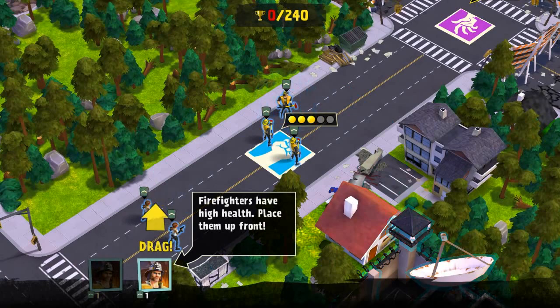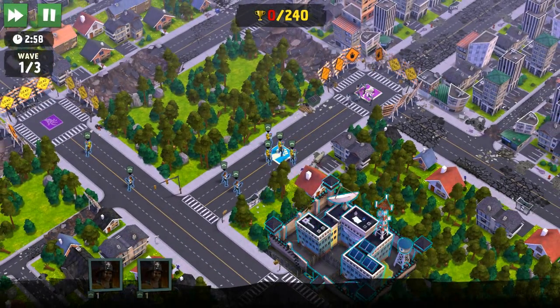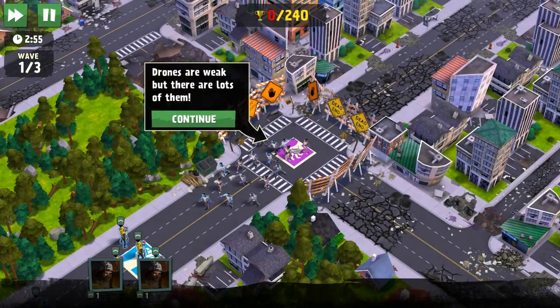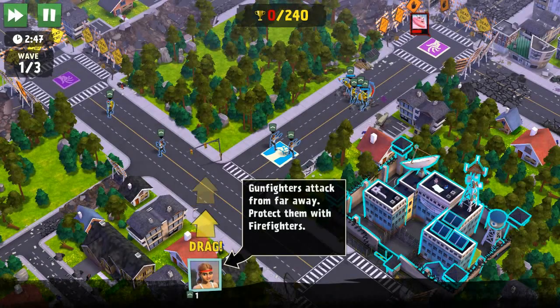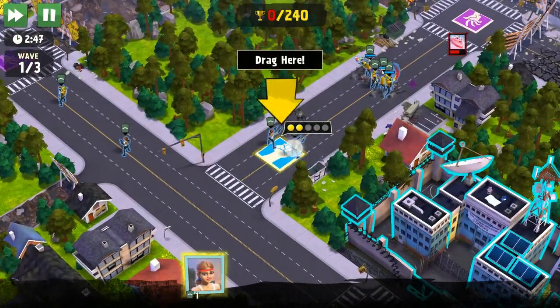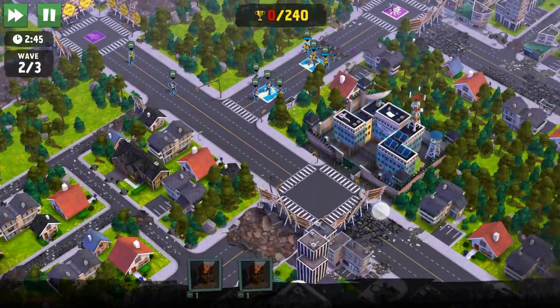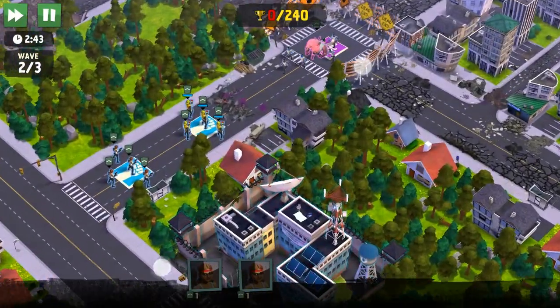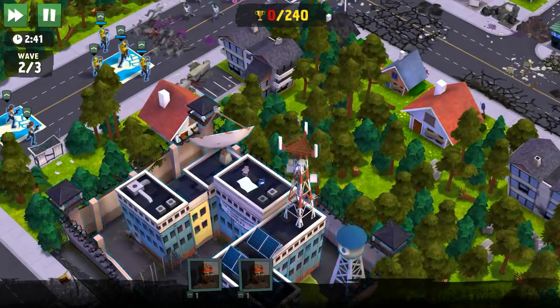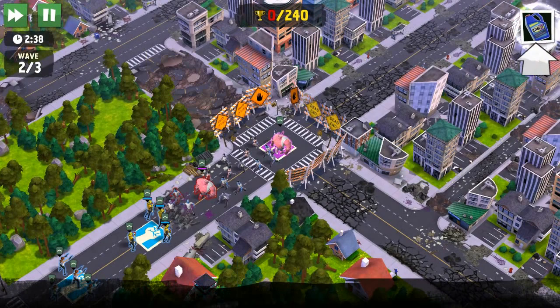We put them here. Start waves. So yeah, it's another wave game — waves of hordes coming through and you have to defeat them. Gunfighters attack from far away, protect them with firefighters. I like the zoom effect, it's kind of cool. Everything is isometric though and you can't rotate around. Kind of cartoony look to it, that's pretty cool.